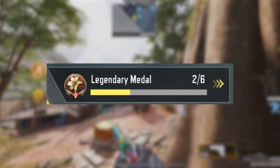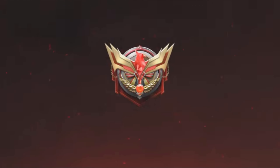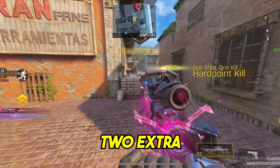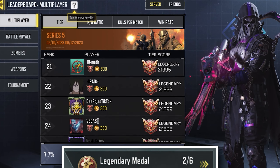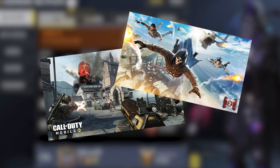First, let's talk about the most important thing: how to unlock this free legendary weapon. By the way, the weapon is going to be a legendary DR-H called the Kurohanna 68. To get this legendary DR-H you need to grind two different things: legendary medals and the confidential token. To unlock the free legendary DR-H you need six legendary medals along with four confidential tokens.